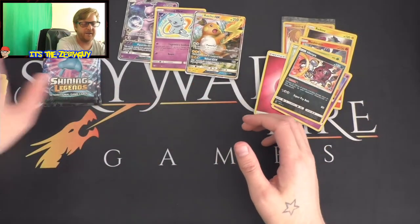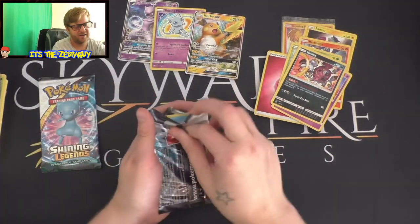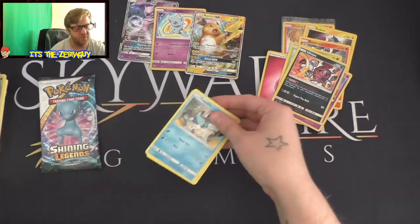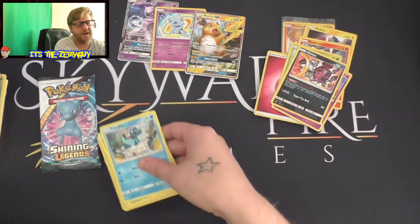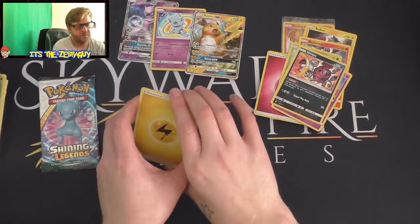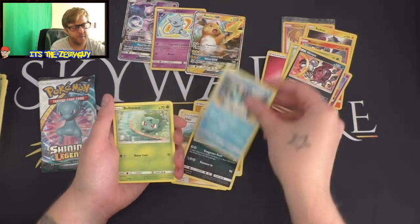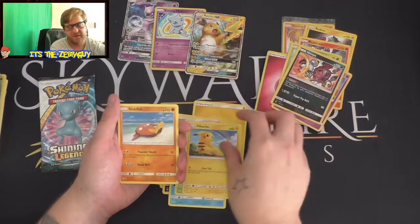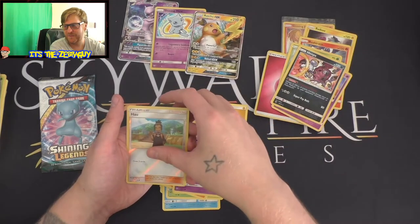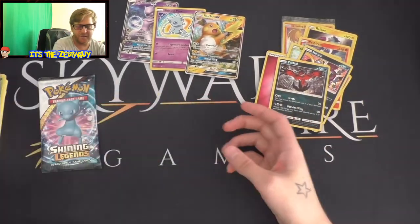Shining Legends - Mew. I would like another Shining or another GX and then I will be a happy little child. Here we go - Electric Energy, Switch, Ho-Oh, Scrafty, Togekiss, Bulbasaur, Pikachu, Stunfisk, Ekans, reverse holo Houndoom, and boom - Eevee! Come on, will this last pack give us some magic?